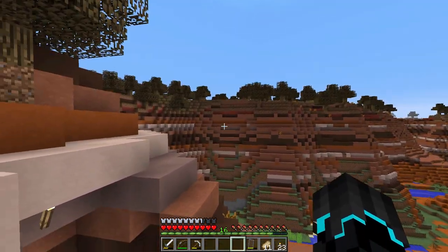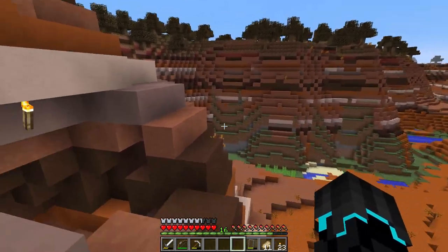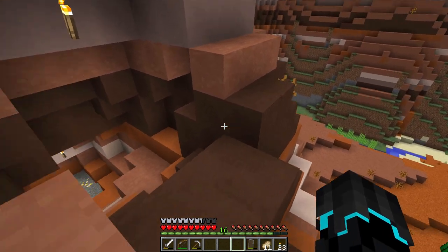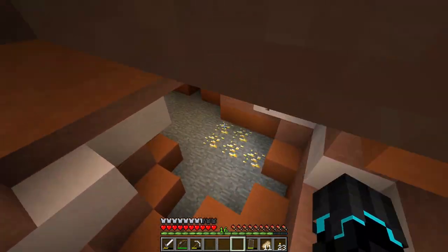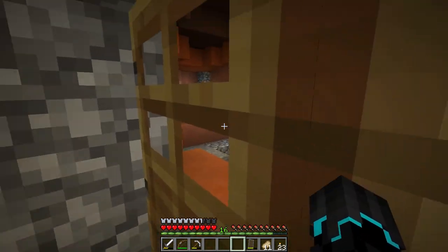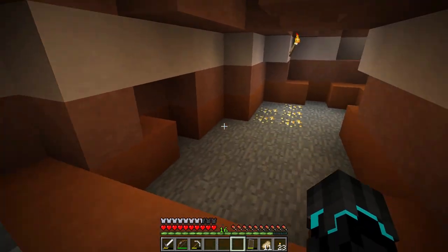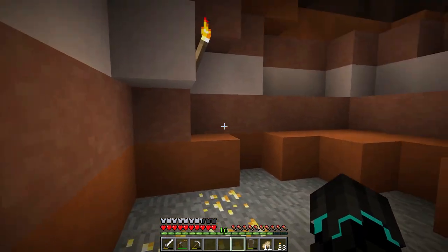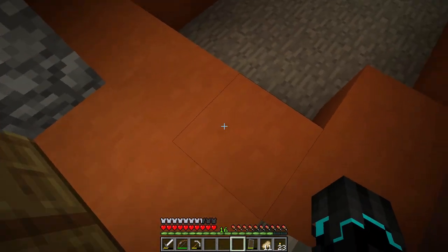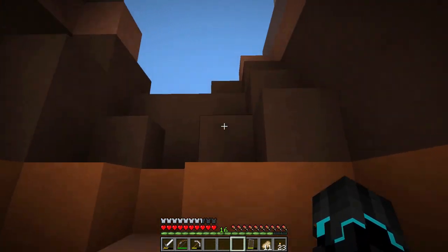I've done something like this before — making an entire building on and inside a mountain. For example, if we wanted to make something there — I don't know what yet. But what I want to build here first is to make the entry point a little bit nicer. My plan is to clear out this tunnel and get some birch wood, then make a birch floor and some nice stairs up here.